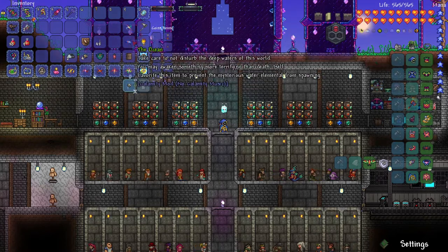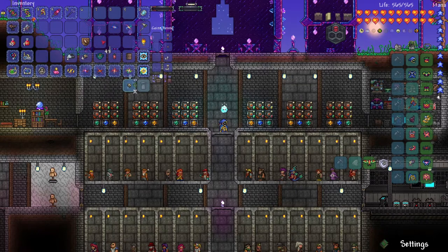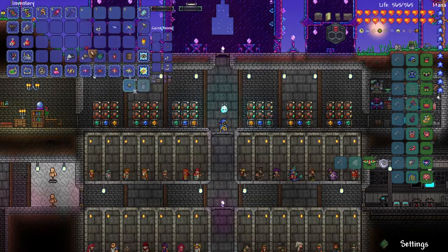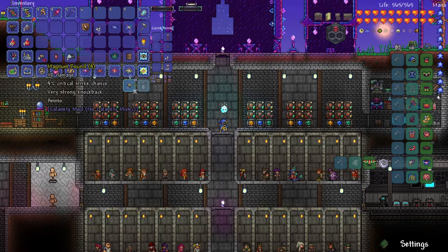'The Ocean — take care not to disturb the deep waters of this world, you may awaken something more terrifying than death itself.' There's an item to prevent the mysterious water elemental from spawning — not very useful, I'd rather not take up an inventory slot. I got Urgent Stingers — I don't think these are very good, they might even be pre-Hardmode. Leviathan Trophy — pretty good. There are also shells that do a lot of damage but I've never had a weapon that could use them.